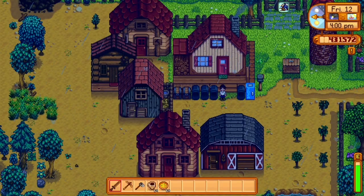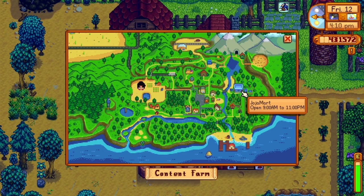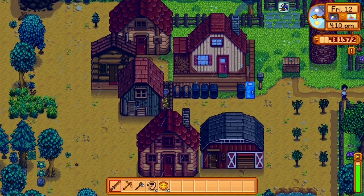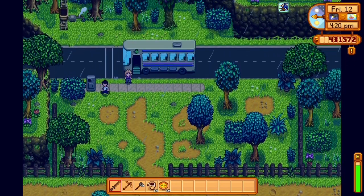Welcome back to another Stardew Valley video. Today I'm going to be showing you how to get the Golden Scythe. It is just to the east of our farm here, on the other side of town. You can choose to walk your way over there once you have the quarry unlocked, or alternatively you can do what I do and take the minecarts once you have them as well.